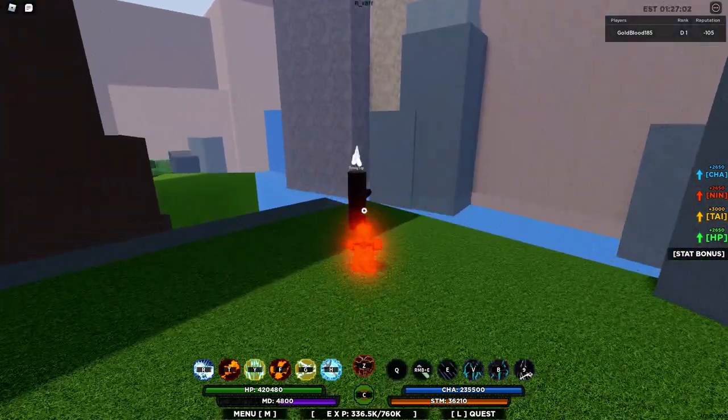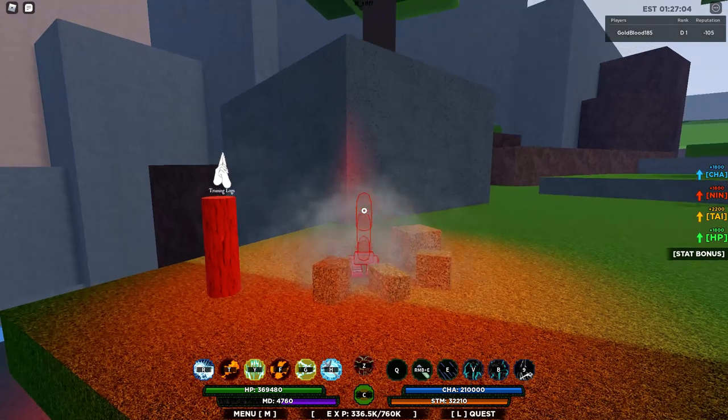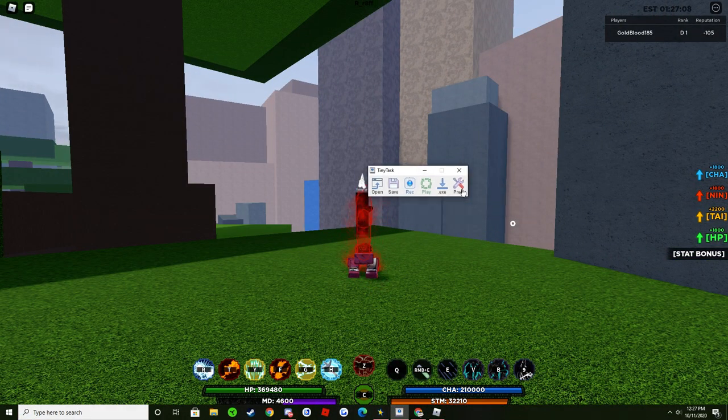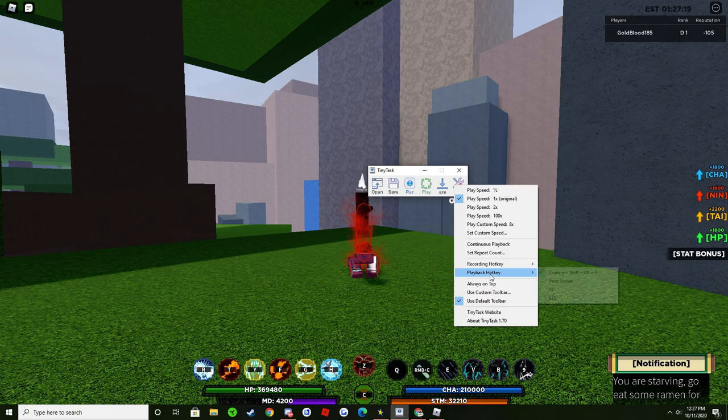So here's how it works, starting with the first strategy. Once you download TinyTask, come in here, go to Preferences, and you'll see 'Recording Hotkey' — I have mine set to F8, I recommend you do the same. Set 'Playback Hotkey' to Ctrl+Shift+Alt+P. The recording hotkey starts recording your actions, and the playback hotkey plays them back.